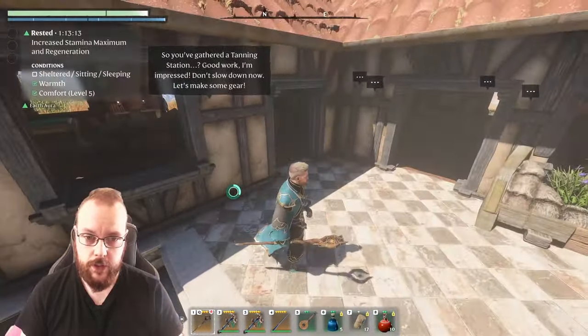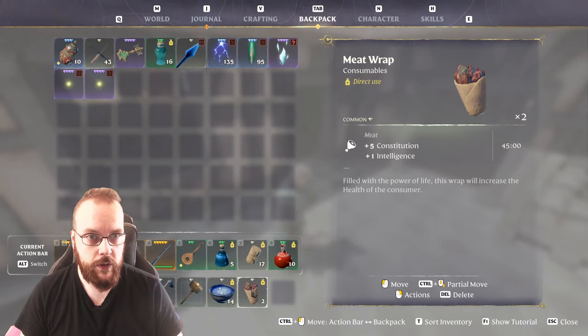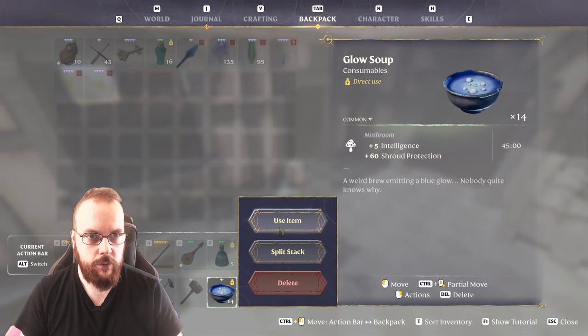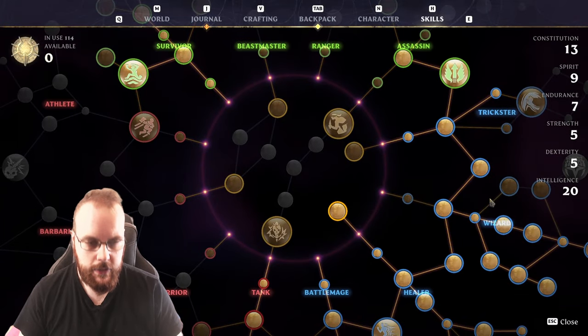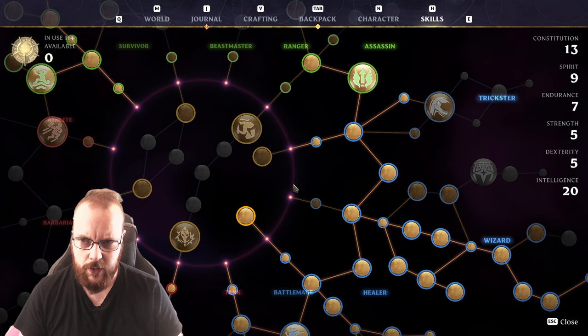First off we'll start with food buffs. We go with eggs, a little bit of meat wrap because of the constitution and intelligence bonus, and we go with glow soup because of more intelligence. That leads us with 20 intelligence — sometimes that gets turned down, not really sure how that works.